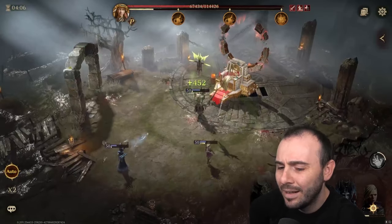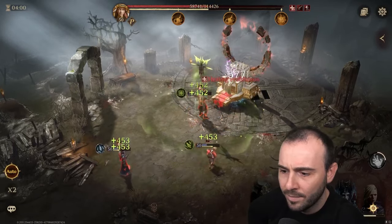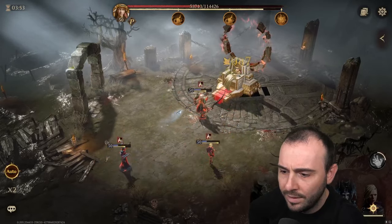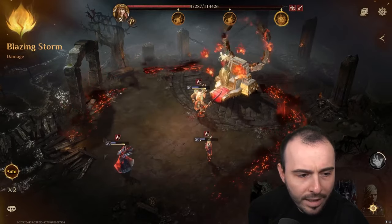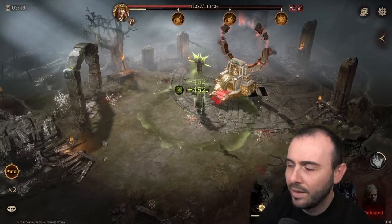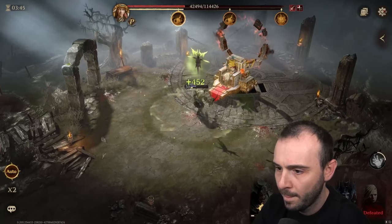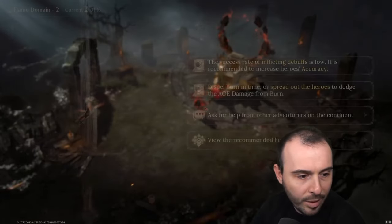Maybe I spoke too early — I feel like I need a healer, a good healer. This is just not enough. If I'm bringing one in the team, that will be enough. So I'm going to have to bring in Vickok — yeah, I'm going to have to bring in Vickok. That's what I have to do here.